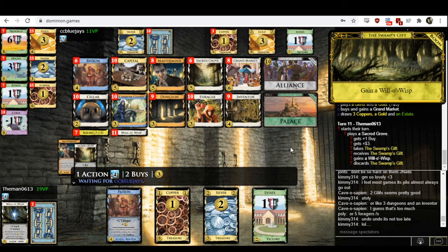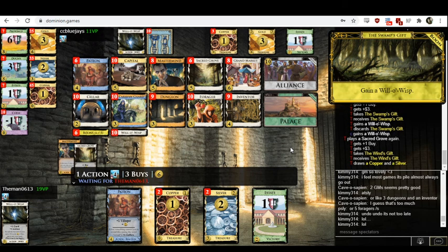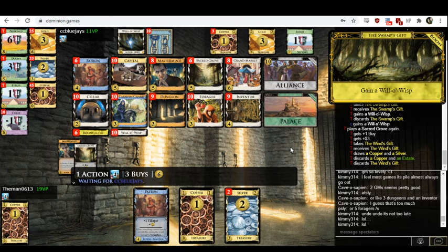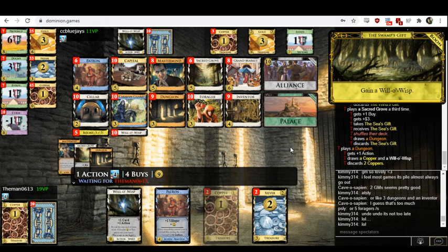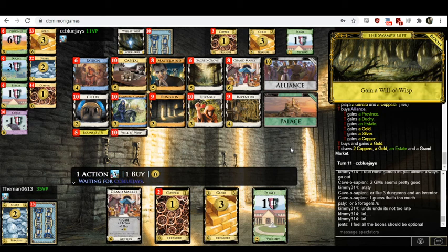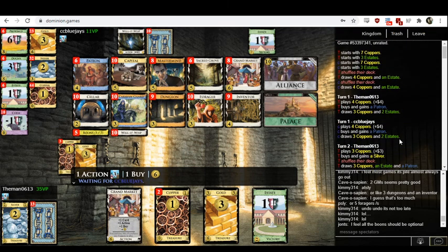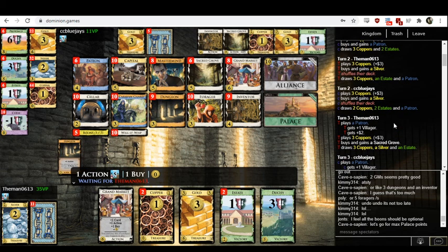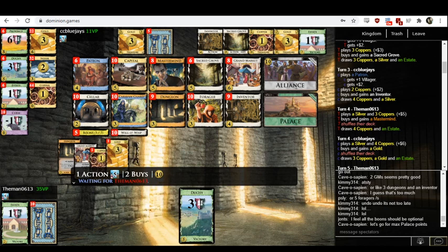Will-O-Wisp — that's another boon that should be optional. Every once in a while, like with Wolfden, you don't want Will-O-Wisp. Most of the time Swamp Skip is an amazing boon, but there's no good reason it should be mandatory. All the boons should be optional — it just seems like a very clear improvement. Themen's got a pretty big lead here. Where did this go awry? They have the same opening. Themen hits five twice on turn three and turn four, whereas Blue Jays bought the gold. And another gold. I think I'm answering my own question.